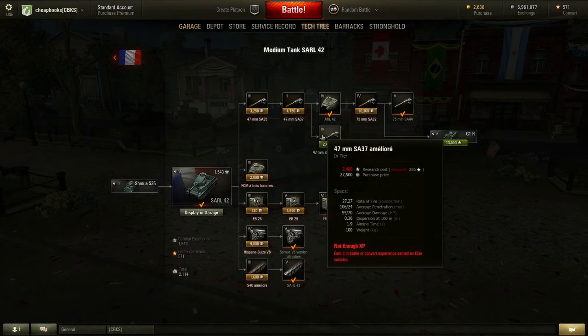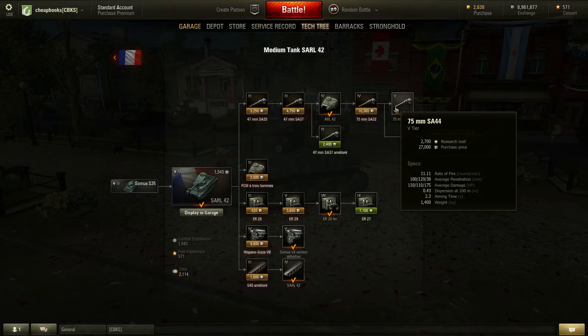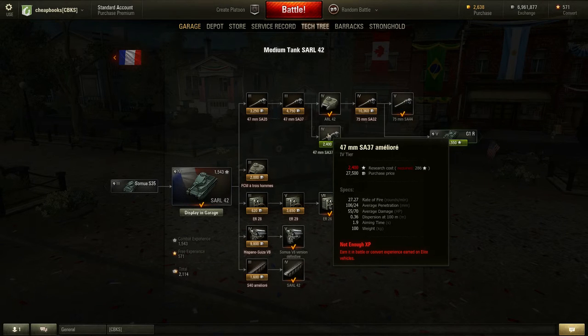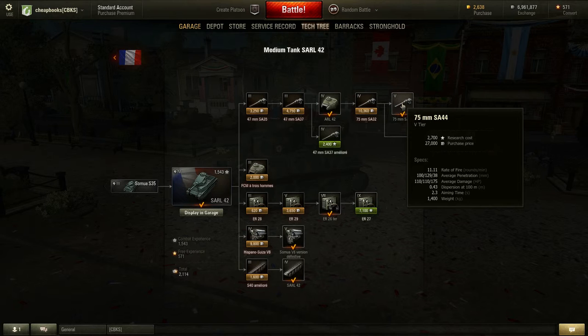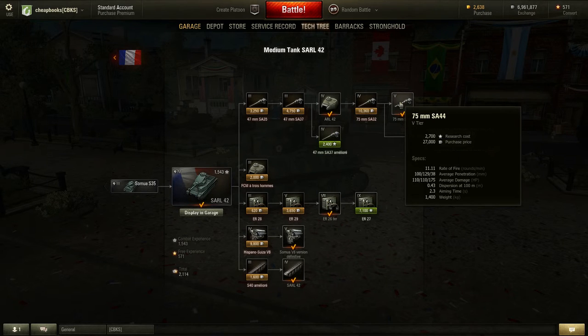Let's look at the average damage: this one is 55, and this one is 110 — which is double. Penetrations are about the same. So the question is: do you want the one with the faster reload time and half the damage, or the slower reload time with double the damage? You're going to have to make that decision on your own.